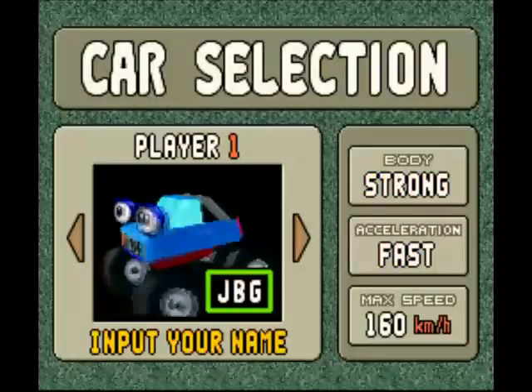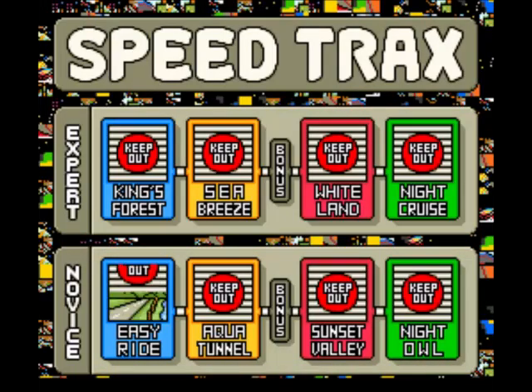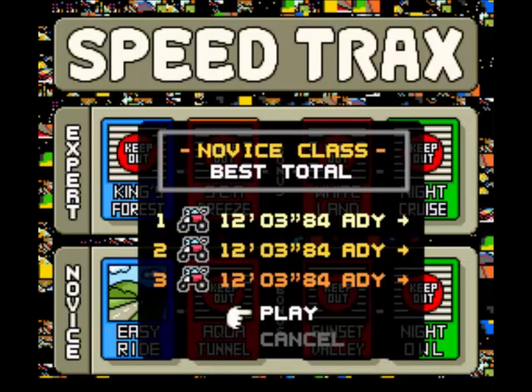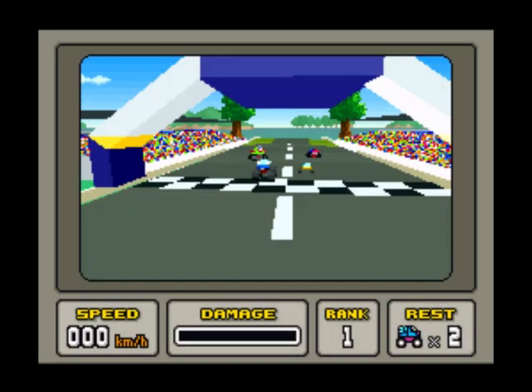We'll have the four wheel drive and push select. Because I've had a test run of it, I do not have to put my initials back in. Brilliant. Now I've got familiar with the buttons. We've got novice or expert — we'll just keep it on novice. Okay, we'll play. Easy ride. Let's go.